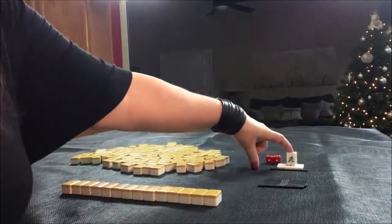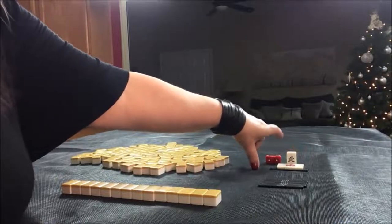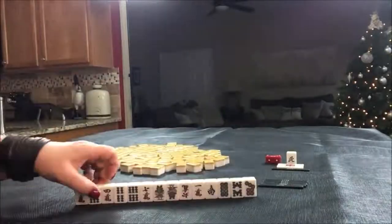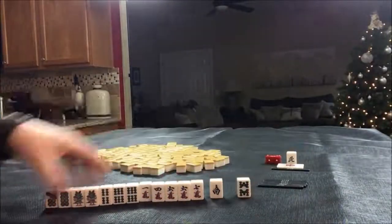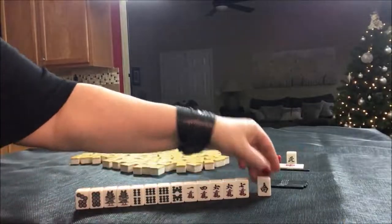The progression for Winds and Dora is East, South, West, North — back to East, so East is Dora. I think what I would do here is discard the South.